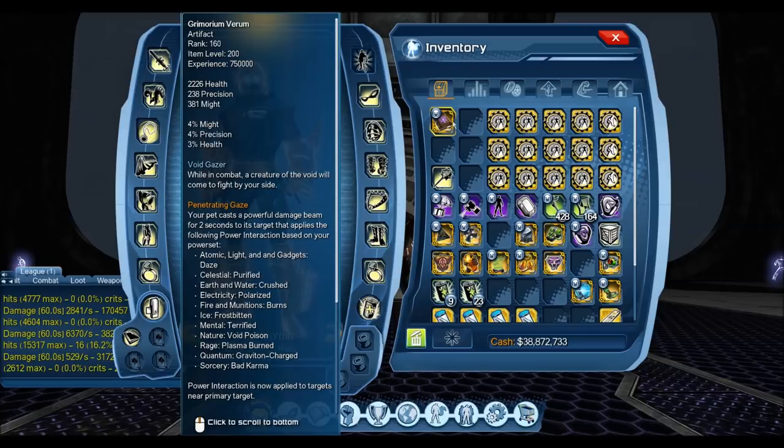At rank 160, the only difference is that the Penetrating Gaze is AOE. At 120 it's only single target — it only applies the power interaction to the target you have selected. You can tap target and set up others, but it only applies it on one target. At 160, it now applies it to your target and everything near your target, essentially making an AOE PI.